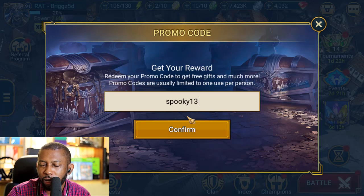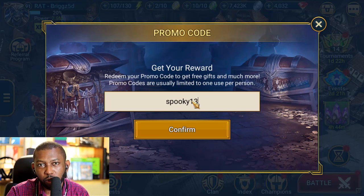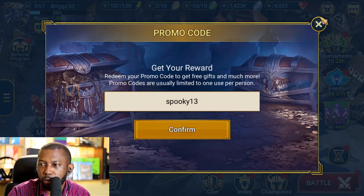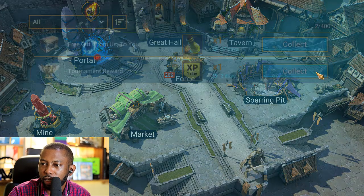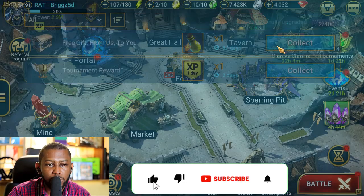Let me know what you think in the comments — when the hair-raising Halloween night is — so I know when to claim mine, because I don't want to claim it, not use it, and then have it expire. I'm trying to save up resources for the fusion. As you can see, it's not looking good, but in terms of gems I'm doing really, really good.